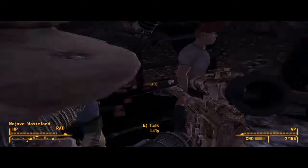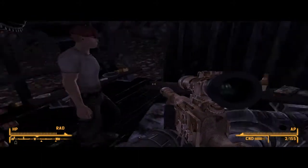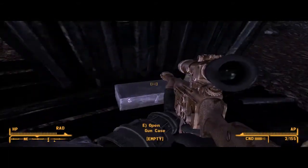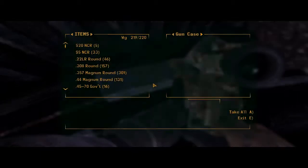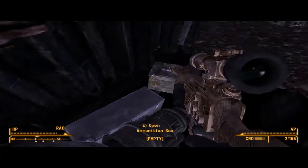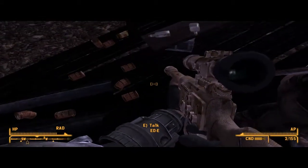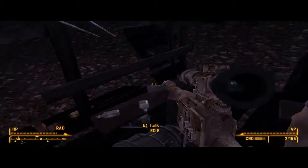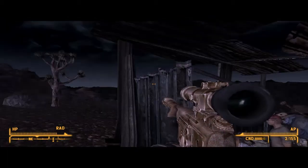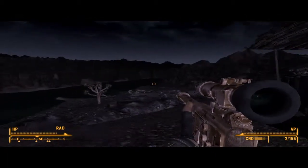So what you're gonna wanna do is go here, and there's this gun case — it's empty right now, but you wanna pick it. I think it's an average or hard lock. There's some .308 ammo in there, and there's a .308 case of ammo on one of the benches here. Thanks for watching — this is Kevin Humphrey from Keysoft Studios.